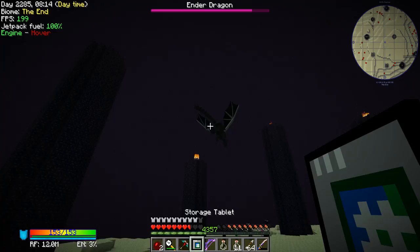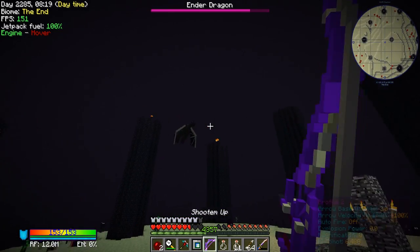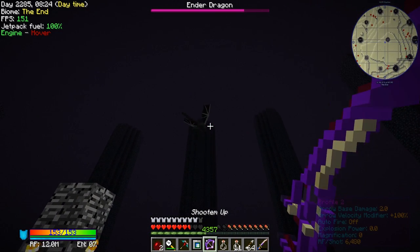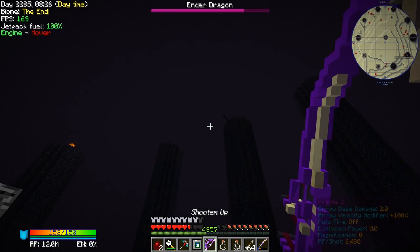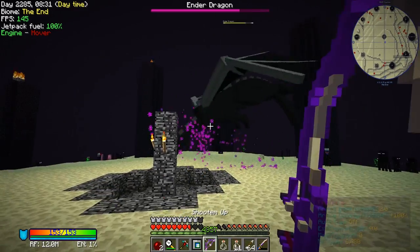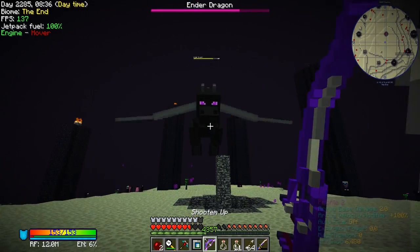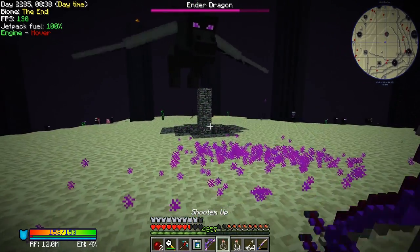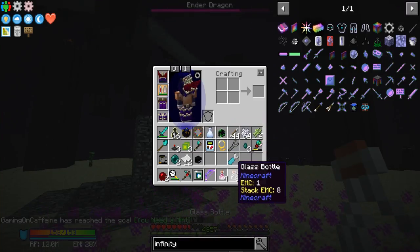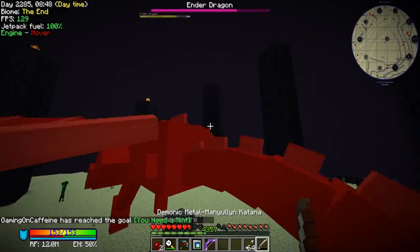Come on, at least drop some breath if you're going to — get back down here, piece of trash! This is so much easier when you've got a bow. That's it — come on! There we go — now we can hit him with the sword.